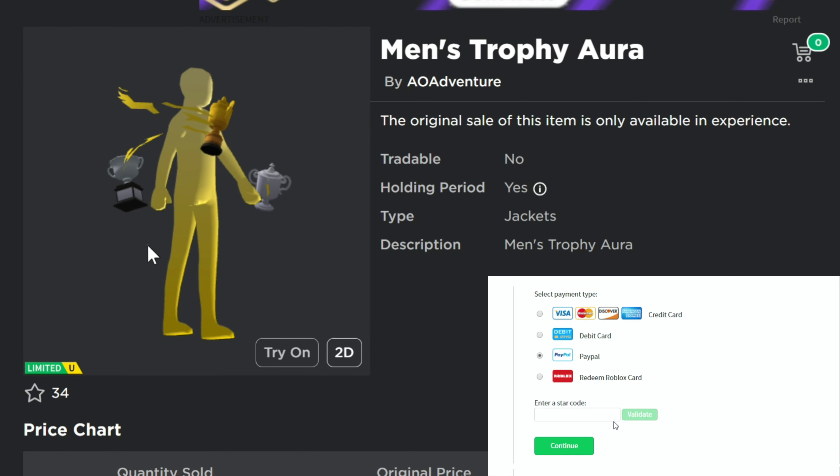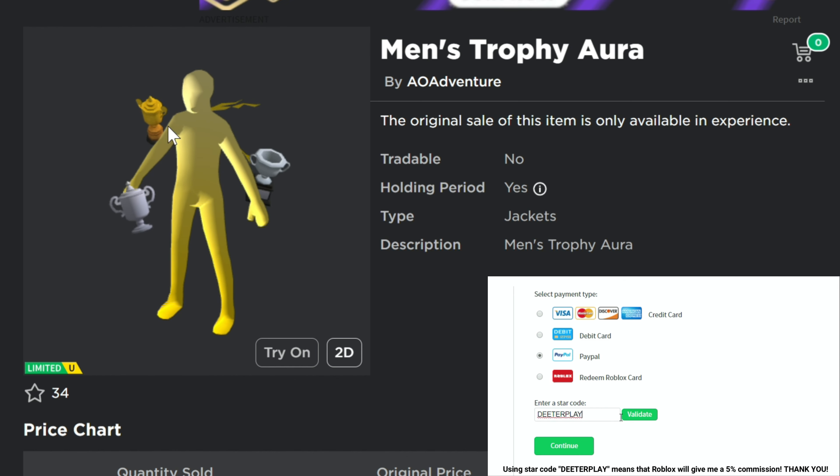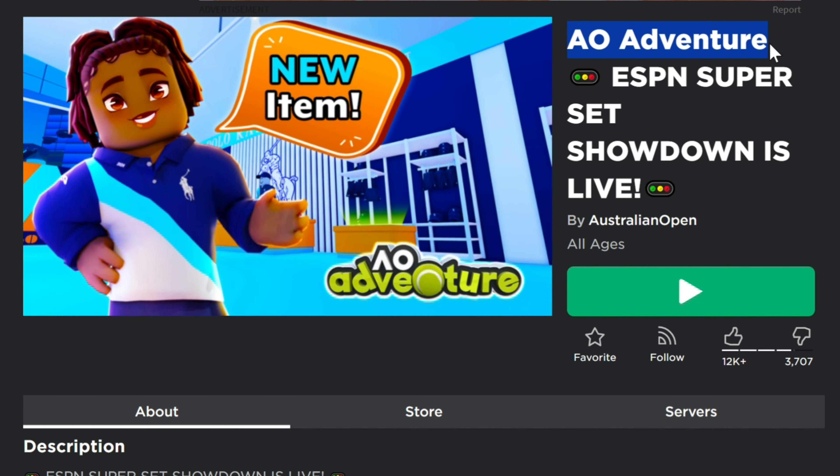We've got another free limited UGC item — the Men's Trophy Aura. It's a pretty cool aura that surrounds the whole body, and you've got these trophies which float around your character while you're wearing it. There are about 25,000 available, so there are plenty of them.